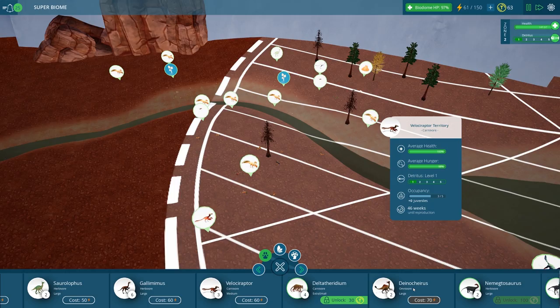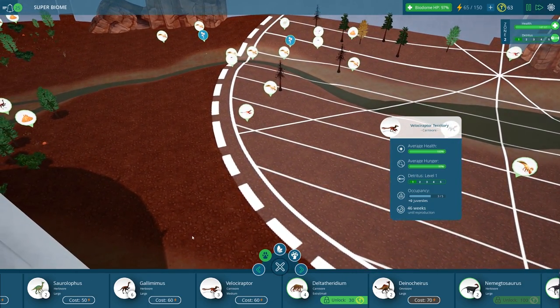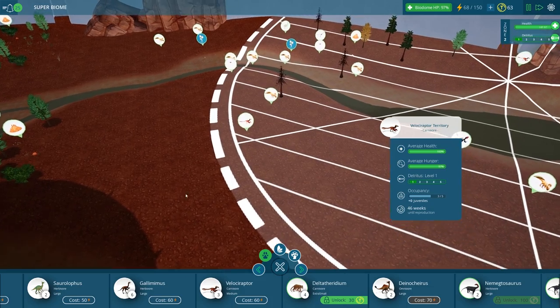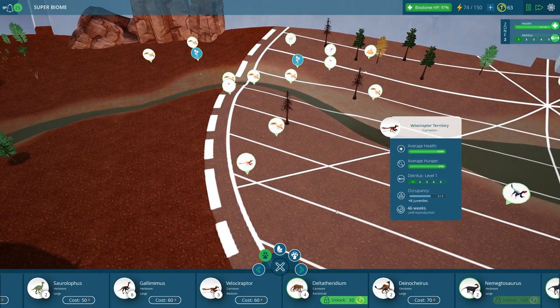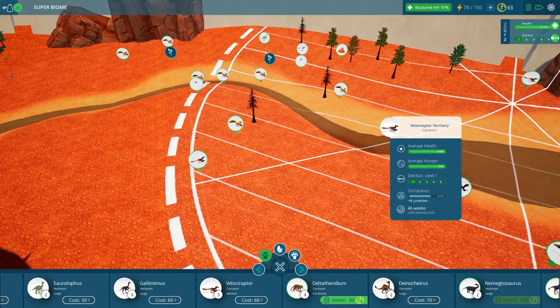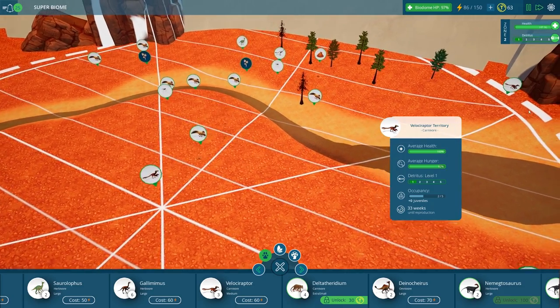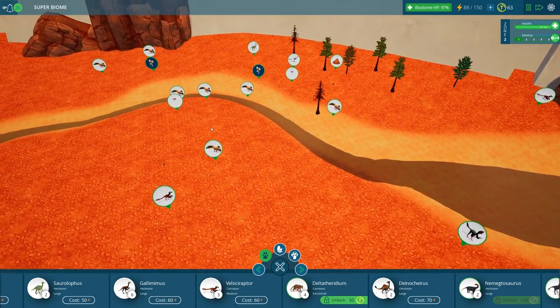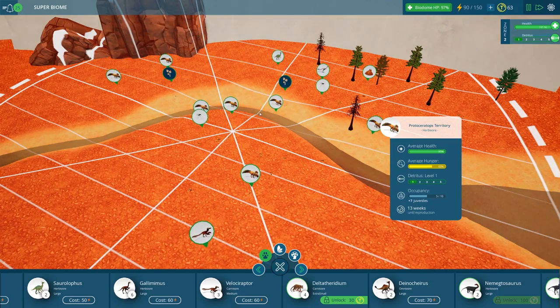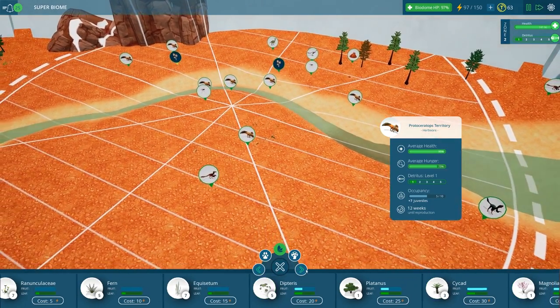I'll put another Dinosherus here, down here. Since it does eat plants and small animals, we should be okay. Now, we do have the Velociraptor here and here — in retrospect, I didn't realize we did put one down here at the end of the last episode. Obviously it's not enough, because there's so many of these guys that it's just getting a little out of hand.